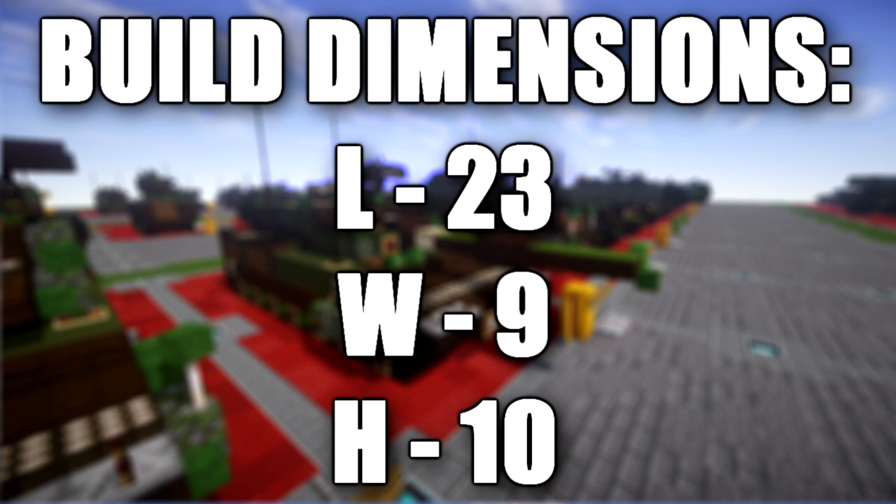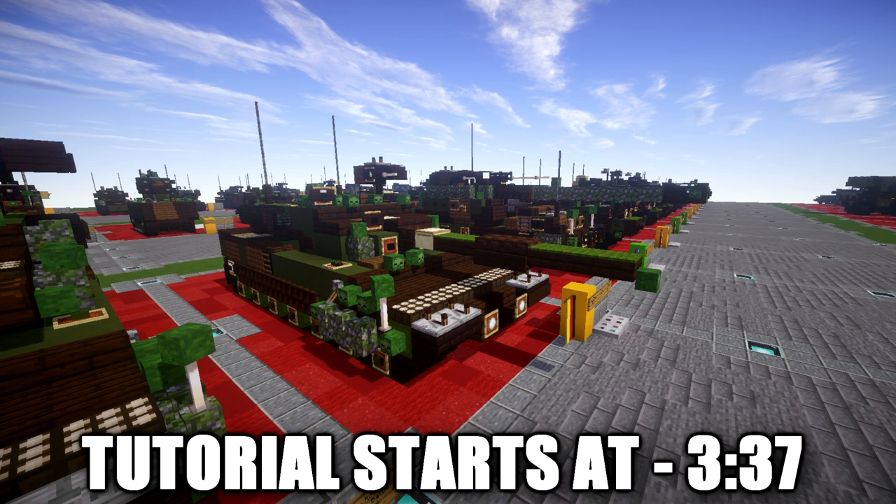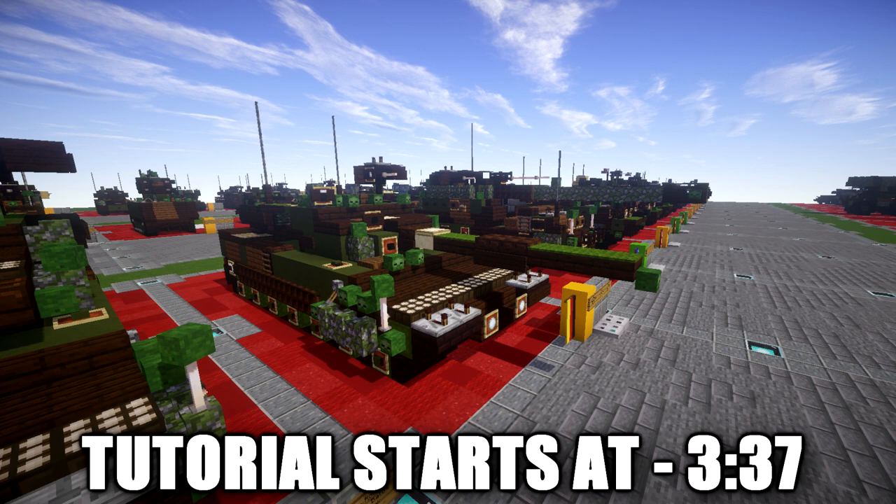The Leopard 2 is a main battle tank developed by Krauss-Maffei in the 1970s for the West German Army. The tank first entered service in 1979 and succeeded the earlier Leopard 1 as the main battle tank of the German Army. It is armed with a 120mm smoothbore cannon and is powered by a V12 twin-turbo diesel engine.